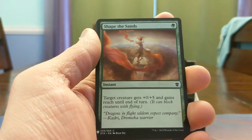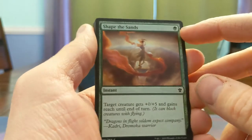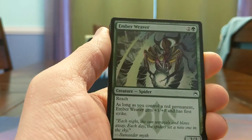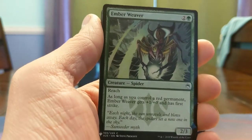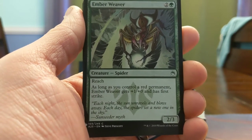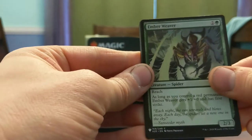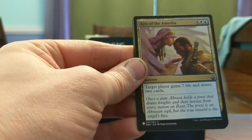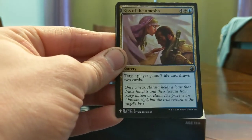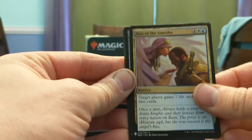Shape the Sands — creature gets +0/+5 in reach. I don't like these tricks very much but I do like that 1 mana is 1 mana. Ember Weaver — if you have a red permanent, instead of being a 2/3 reach, it's a 3/3 reach first strike, which basically says you shall not pass. And then we got Kiss of the Amesha — target player gains 7 life and draws 2 cards. Draw 2 cards and gain 7 for 6 mana is a lot — I don't like this card that much.